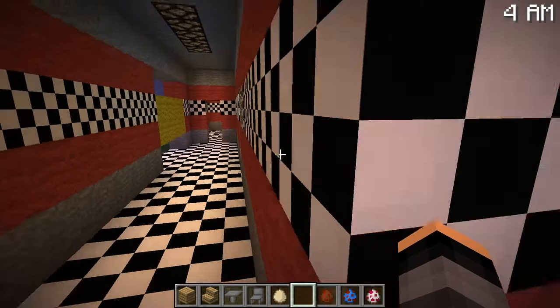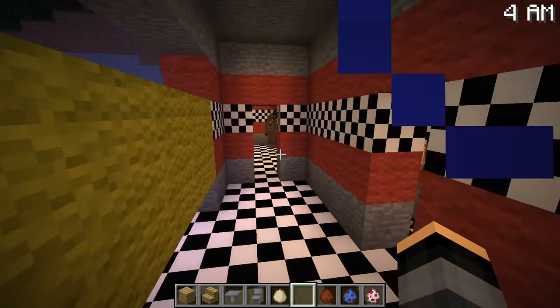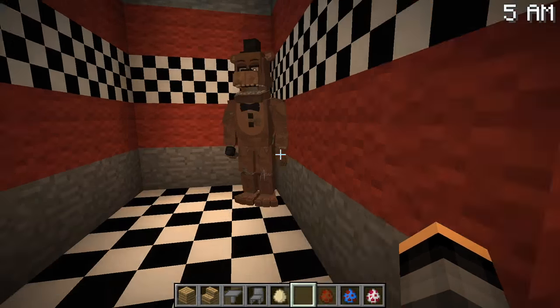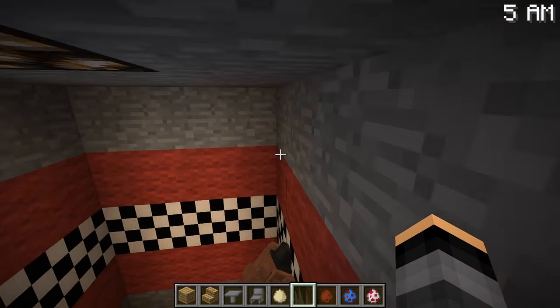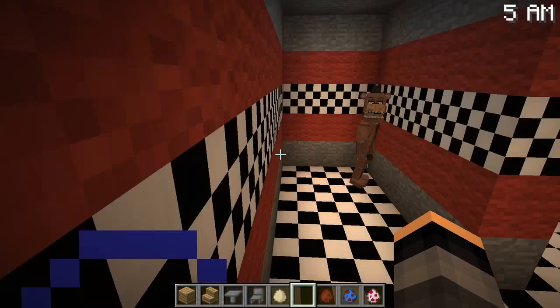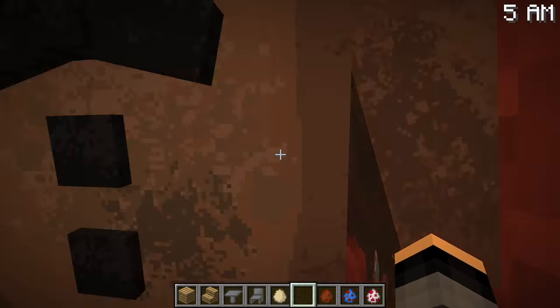This place is getting cramped, so I think in the next episode I'm not going to put in any more animatronics — I'm just going to make the place bigger. Withered Freddy has not left this room — he is dedicated to this room, hasn't even left that spot.